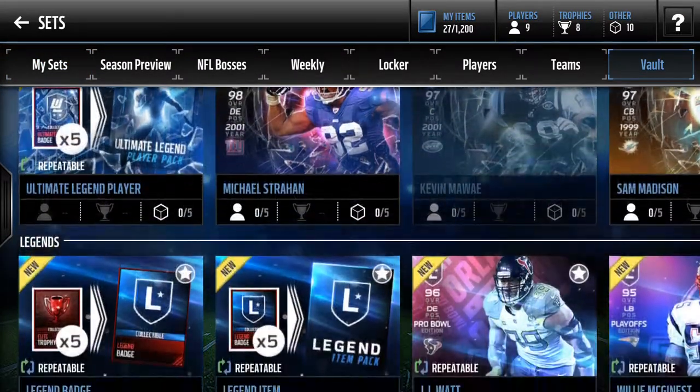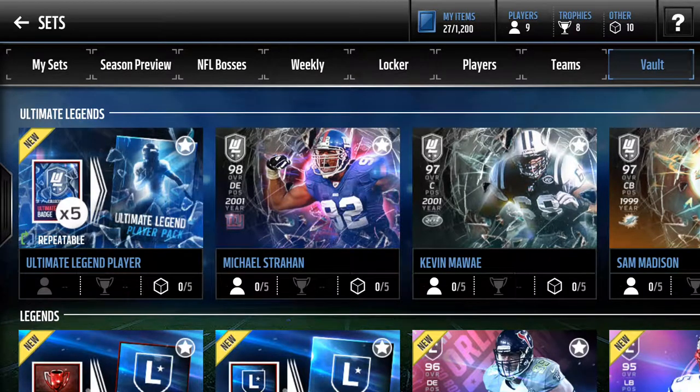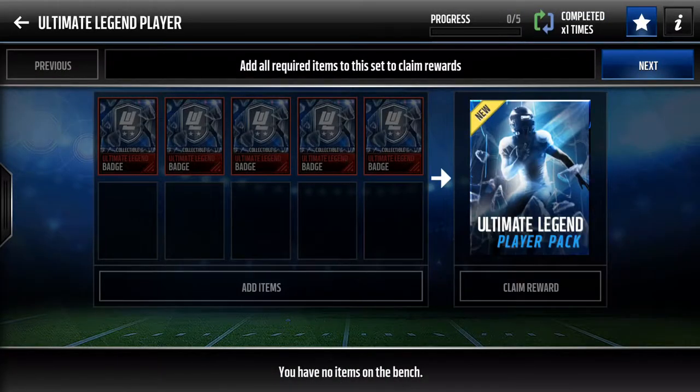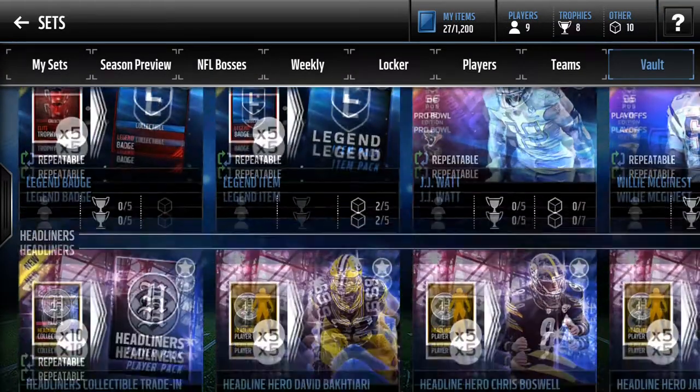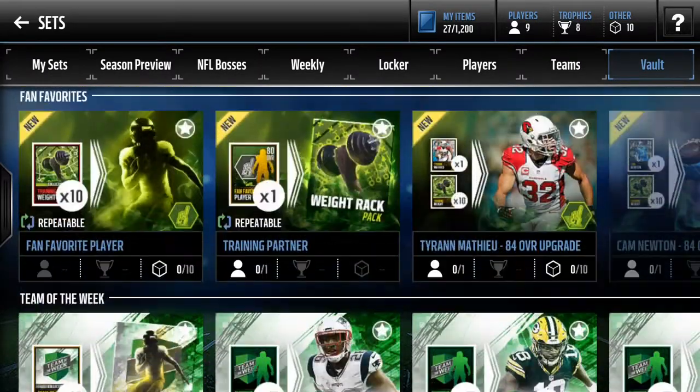Now we're moving on to the sets — let's start with the vault. A good live event to play is the Ultimate Legend live event. I believe every weekend it's a badge, and every pack there's a badge. I'm not sure if you can pull these badges anywhere else, but you get a free legend player. They're pretty nice — 84 golds — and they sell for a solid 8k, so that's not too bad.